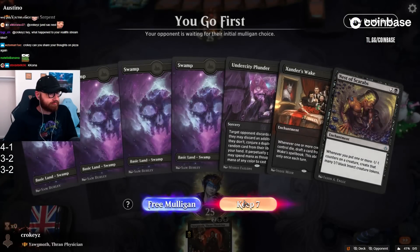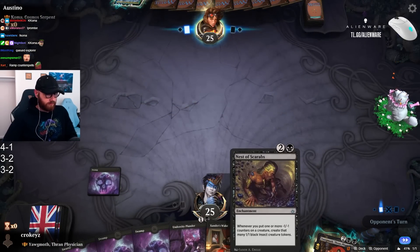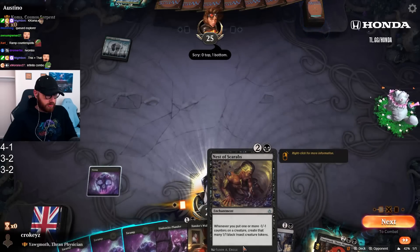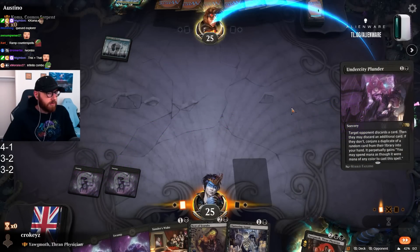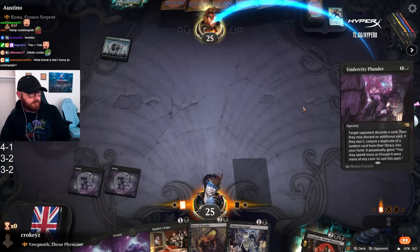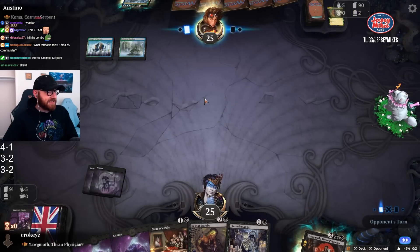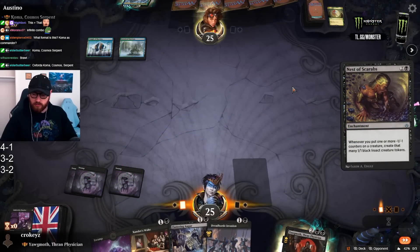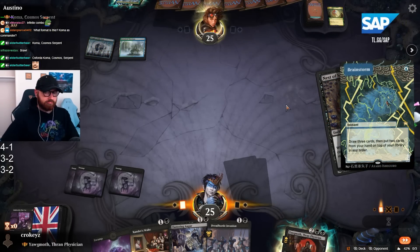What is that? Is that Koma? Koma? Discord seems good against Koma. This plus this — whenever you put one or more minus one, minus one counters on a creature, create that many black insect creature tokens. Just casual infinite loop, no big deal. They discarded their Krosan Grip — oh, you're a fool opponent, a goddamn fool. Brainstorm — decent card. Opponent is definitely locked.